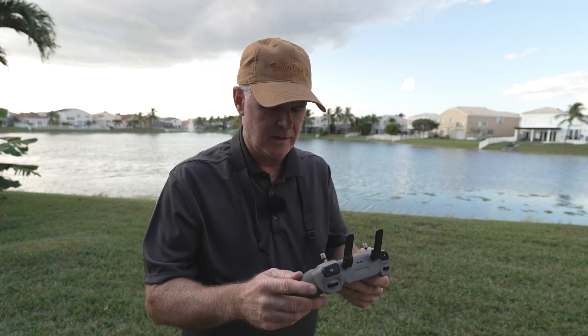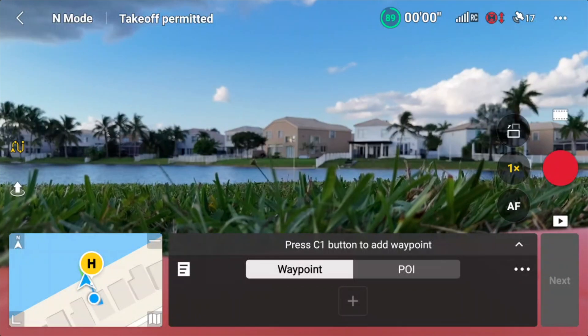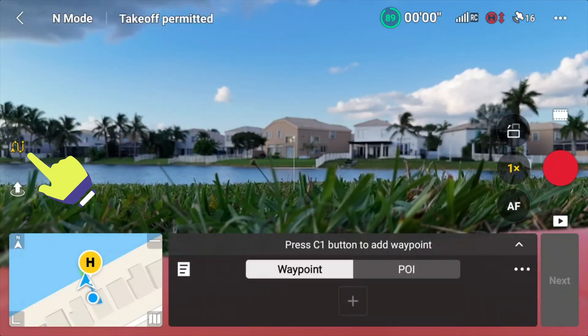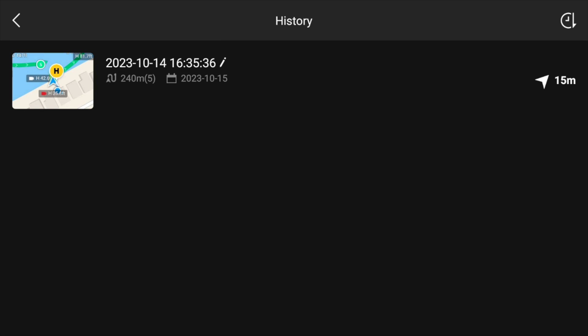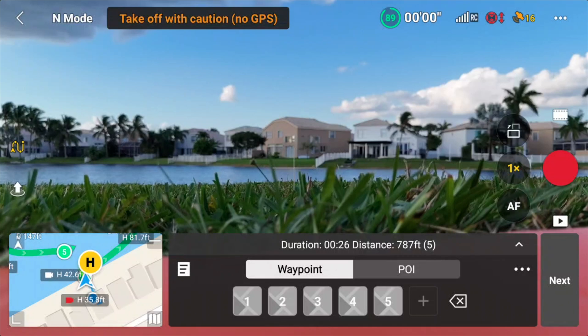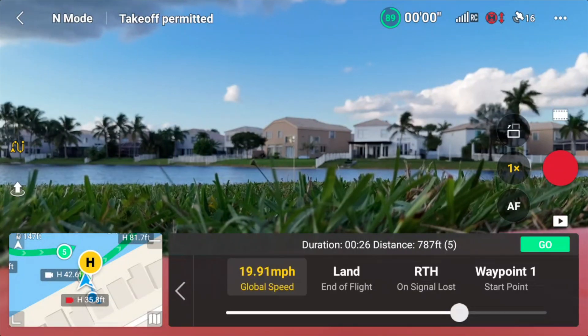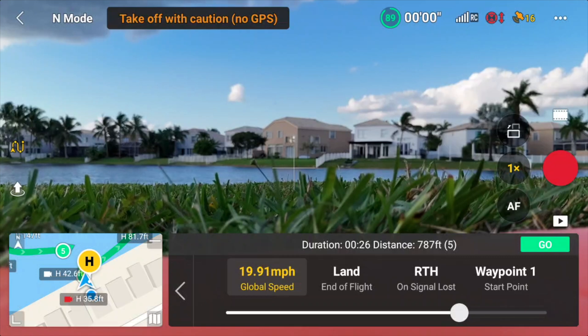I've gone ahead and created a fairly simple waypoint mission here on the RC2 controller. You access it by tapping on the little icon on the left-hand side — the racetrack or waypoint mission icon — which brings up this menu. Here's the mission I've already created. Any missions you've saved are going to be right in here. This particular mission has five waypoints. Before you start your waypoint mission, tap the three dots. You can set a number of things: the global speed, which I've got set to just under 20 miles an hour, and I'm going to have it land at the end of the flight. One of the most important things you can set right here is what happens on signal loss.